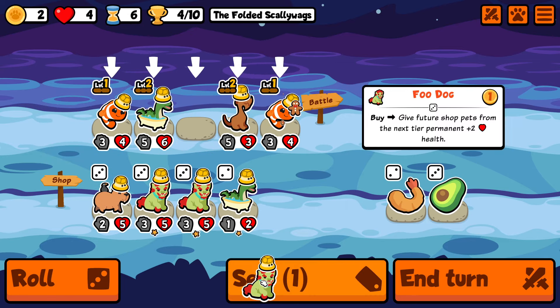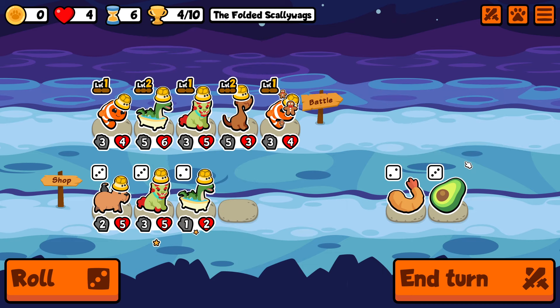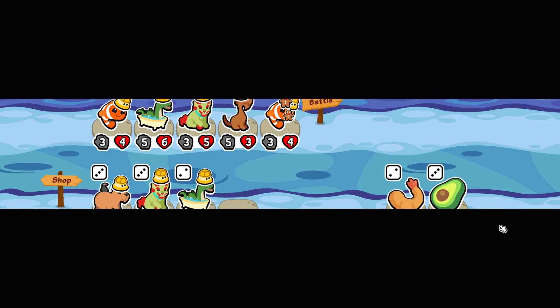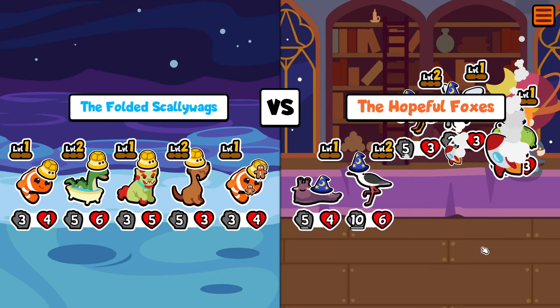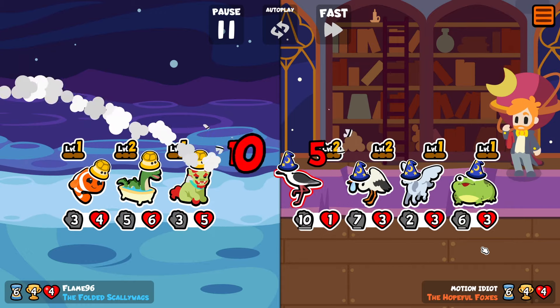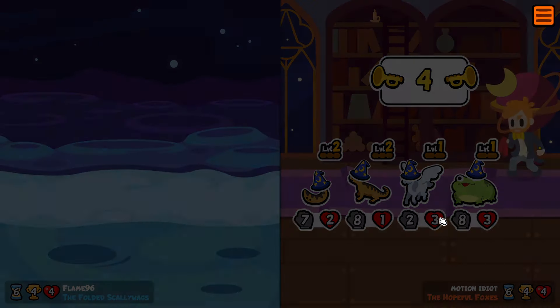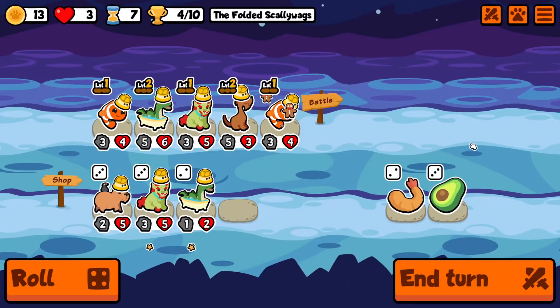I pick up a full dog as well as another one, because this build utilizes three tier 4 units, so we'll be very happy to have some extra HP on the blobfish, the Anubis, and the clownfish as well. The biggest weakness of this build is the snipes you sometimes incur at the start of the fight, so it's a good idea to have some HP protection on our units.